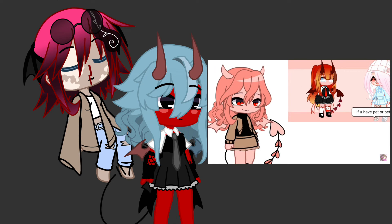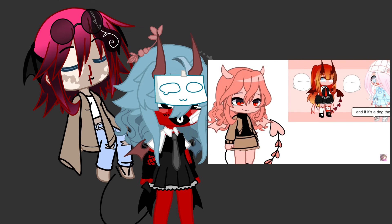If you have a pet and it's a cat, add a hair accessory. If it's a dog, add a face accessory. If you have any other pet like a bird, you can add both face and hair accessories. If you have no pets, add blood details. Anyway, you can add those now.